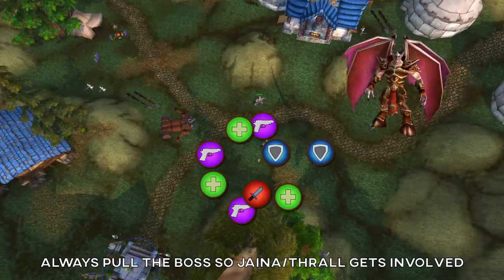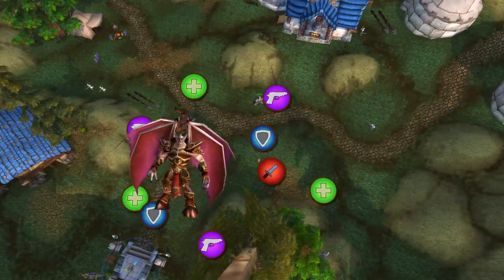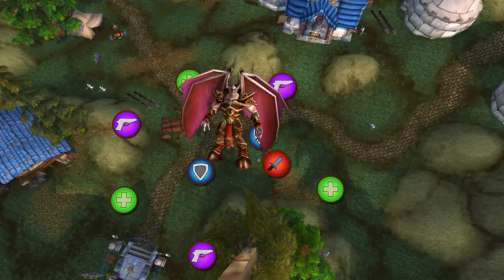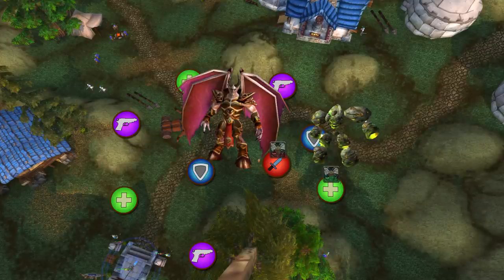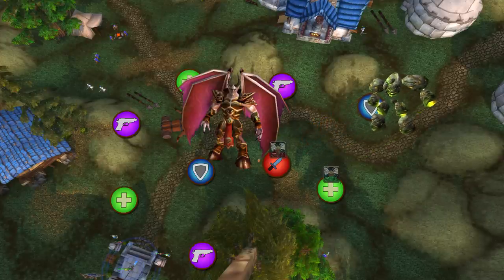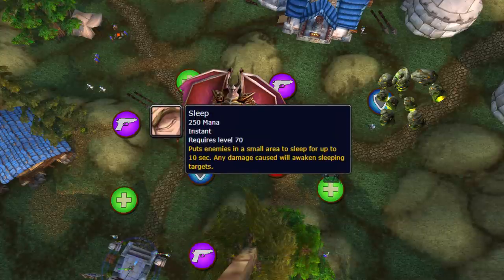A Netherron. Spread your raid similar to the last fight, but make sure your healers are not grouped too close together. The boss will do a conal ability on a random player that hits everyone around them and reduces their healing done to other players. Infernos will spawn throughout the fight. When they land, they will stun everyone around them. You can just off-tank these infernals away from the group and ignore them. Boss sleeps players too, so... I don't know... Wake up?